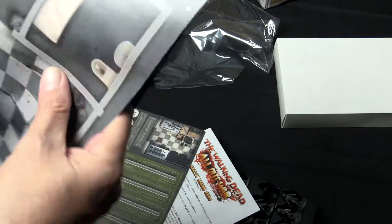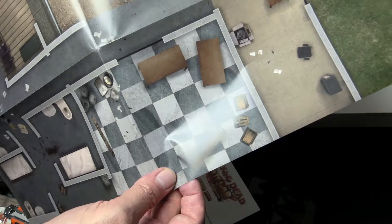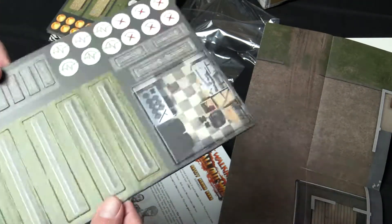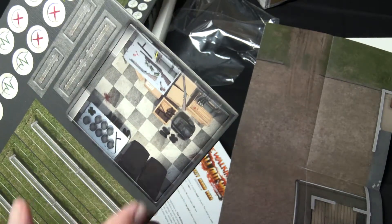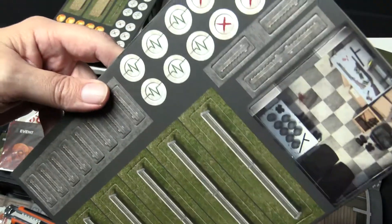Once again you get some more interior locations — a few cells and the dining area of the prison. And some more scenery, though only one card of scenery in this one. There's an extra room — looks like the equipment and weapons room for the prison. And some prison fencing. And that's pretty much it.